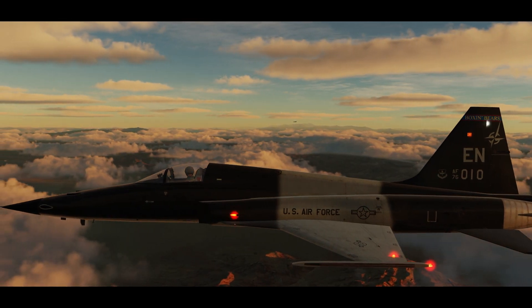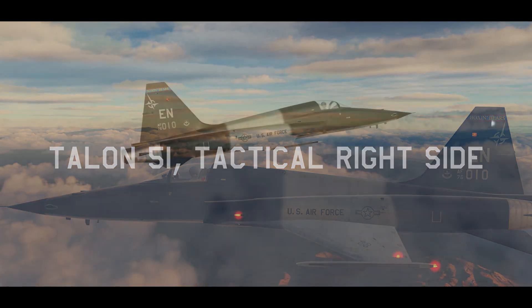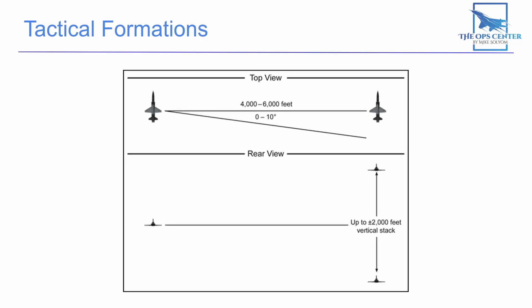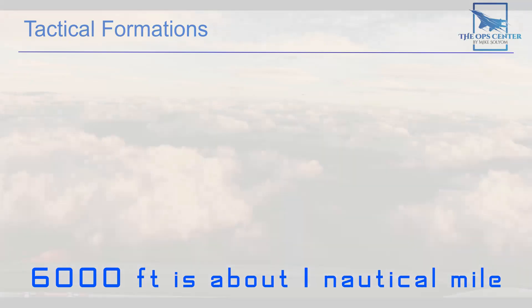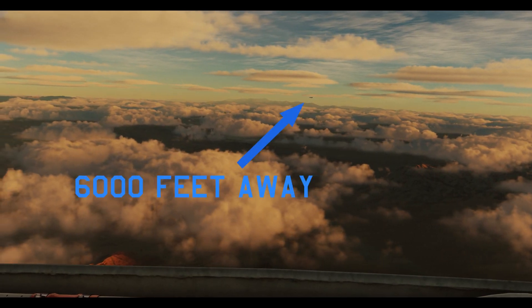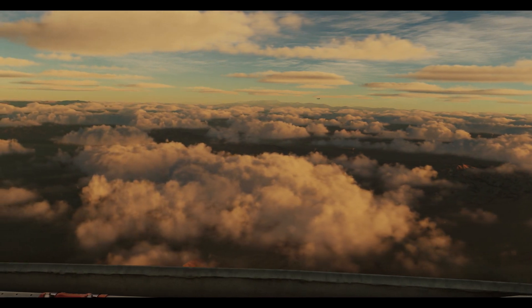Lead can direct entry into tactical formation with the radio call of 'tactical' and the side, or by porpoising the aircraft. As a wingman, you will want to stay line abreast and never slip more than 10 degrees behind lead. You'll also want to be between 4,000 and 6,000 feet off lead's wing. In real life, it's usually not an issue to see another aircraft at these distances, but if you're having trouble keeping an eye on lead in DCS, then fly close enough to maintain visual.